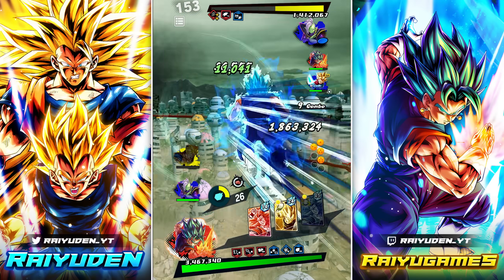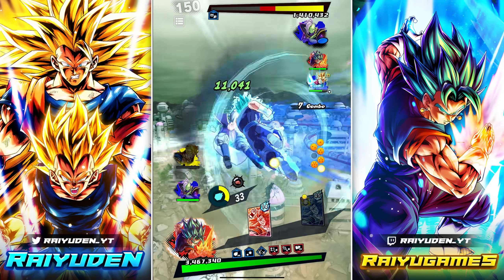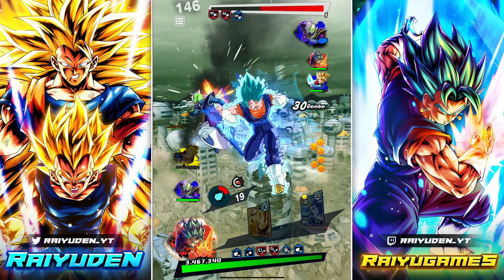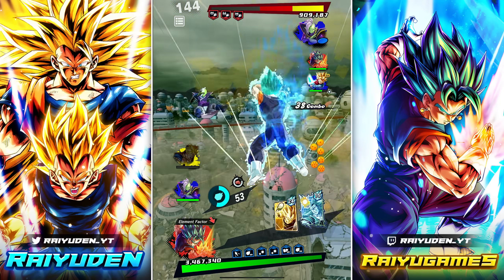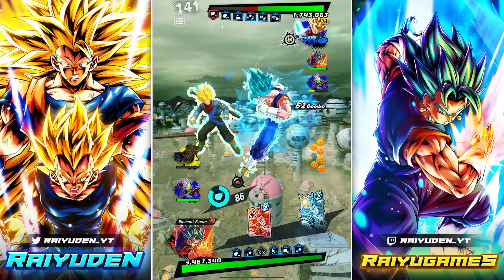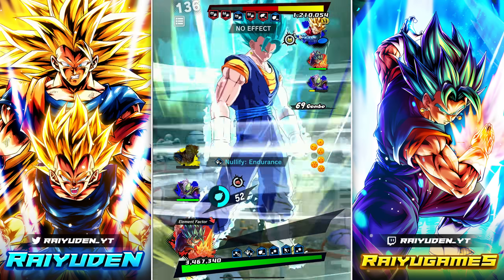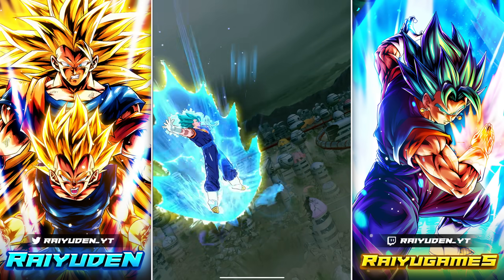Look at that damage - oh my god, he is screwed. I did that alt just so I could dump the useless blue card. Let's go - I was hoping I could get the dragon ball on a different card but okay, that works too.